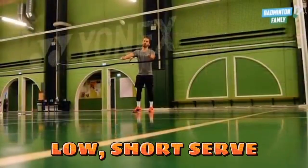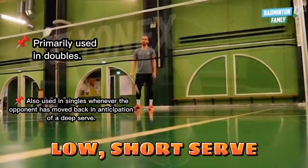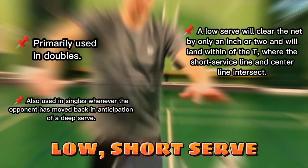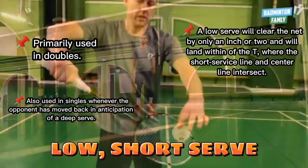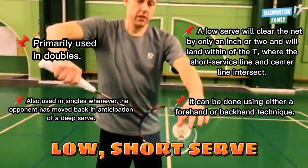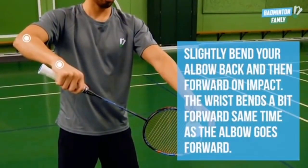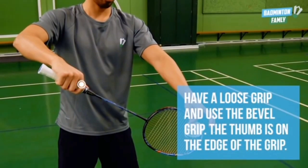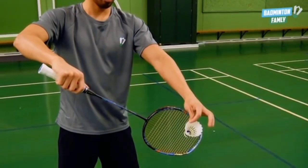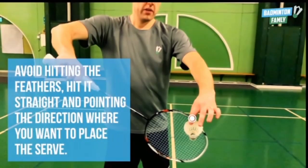Low short serve is used primarily in doubles. It's also used in singles whenever the opponent has moved back in anticipation of a deep serve. When properly executed, a low short serve will clear the net by only an inch or two and will land within an inch of the service line. It can be done using either a forehand or backhand technique. When performing a low short serve, slightly bend your elbow back and then forward on impact. The wrist bends a bit forward at the same time as the elbow goes forward. Have a loose whip and avoid hitting the feather. Hit it straight and point in the direction where you want to place the serve.